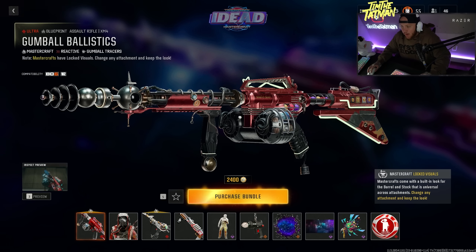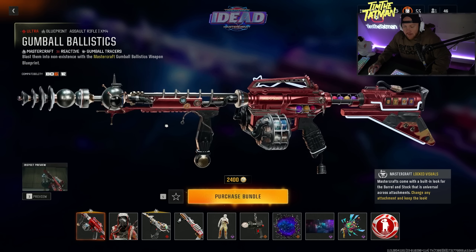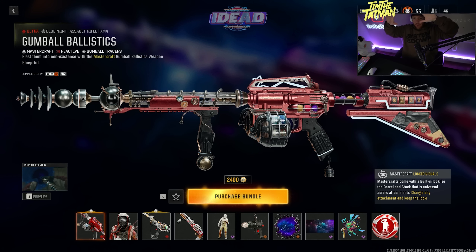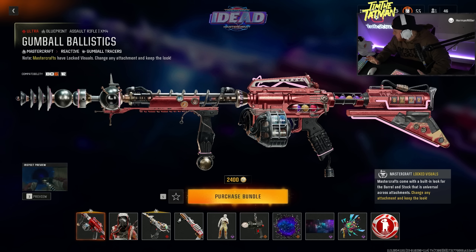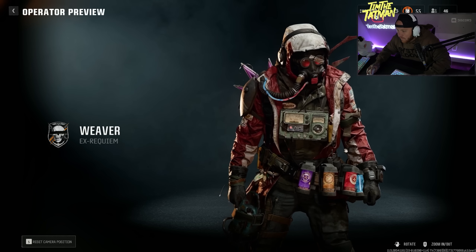This might be the coolest weapon skin I've seen in Call of Duty. This is the XM4 with reactive gumball tracers. Looking at the bundle, there's a crazy inspect. Apparently there are three inspects on this thing — I don't even know how that's possible — but this gun alone is worth the bundle. And on top of that, you get this operator. Stop calling me Woods — oh, it's Weaver.